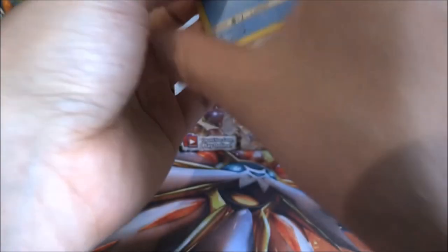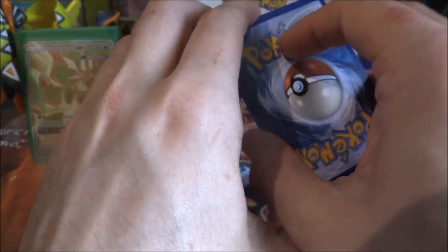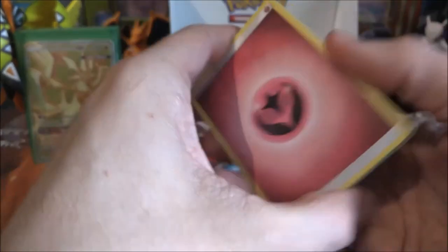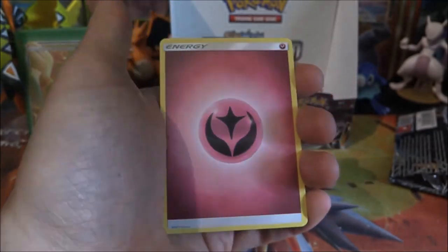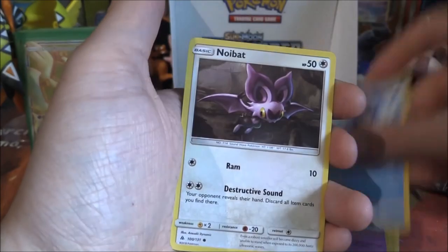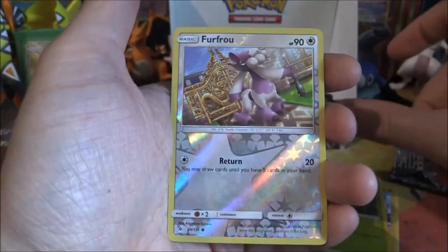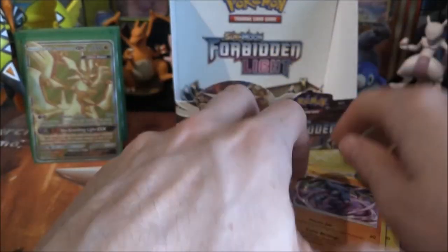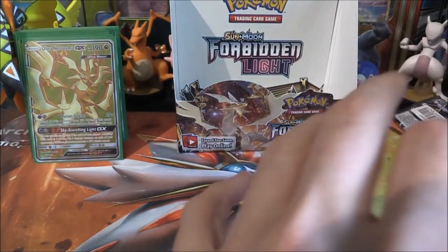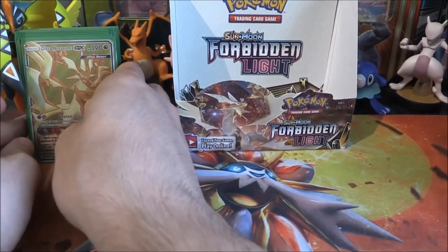Last pack — I think we can expect this to be nothing, but you never know. Fairy Energy, Heliosk, Magneton, Hooper, Plauncher, Neubat, Pansham, Esper, Execute, a Furfro reverse — and a Toxicroak rare. Well, guys, that has been an amazing box — it seriously has. Let's sort all these out and then we can go through them.